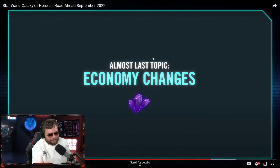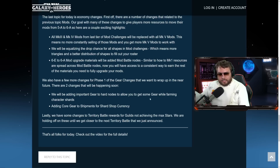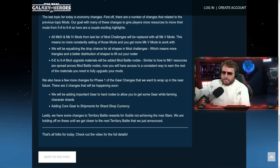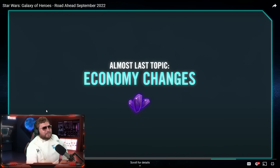I thought this was kind of funny — they admitted they're still wrapping up phase one of the gear changes. Two things are happening soon: they'll be adding important gear to hard nodes so you can get gear while farming characters, and they're adding more core gear to shipments for shard shop currency. However, it's not happening now — it's happening 'soon.' It's already been a year and they still can't land those gear changes, but the new mod calibration stuff — that can happen right away.